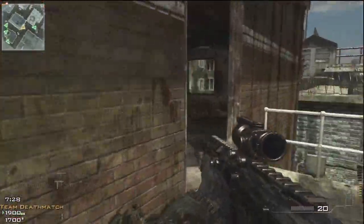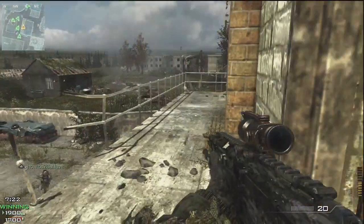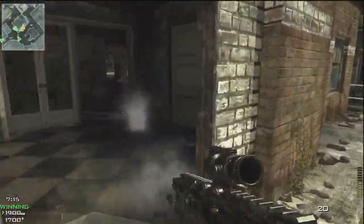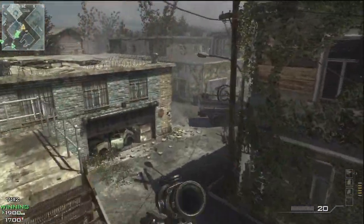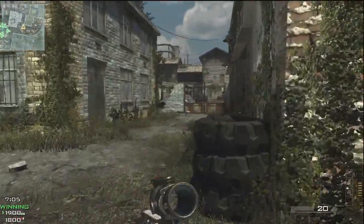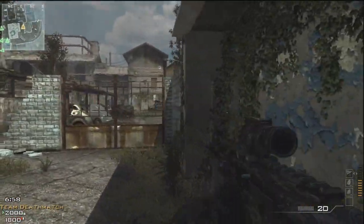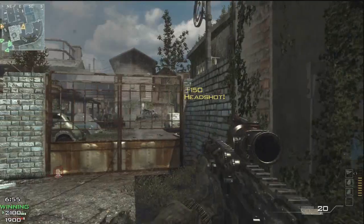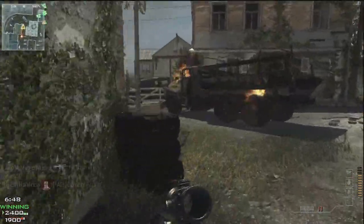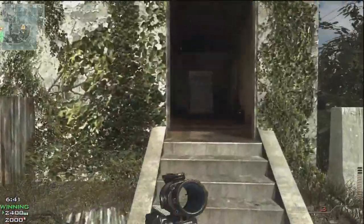I would recommend using the ACOG and playing with the mentality that this is just a semi-auto assault rifle — because basically that's what it is. Once you slap the ACOG on it, it's just an extremely powerful semi-auto assault rifle, kind of like the MK14. It also comes with quite a decent magazine size for a sniper rifle, which is an advantage because it frees up your proficiency slot — you don't need Extended Mags and can put on something more useful.